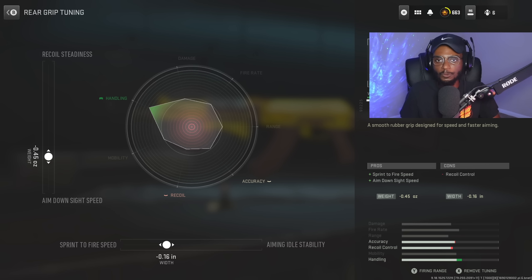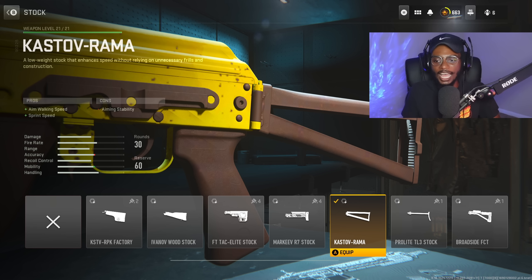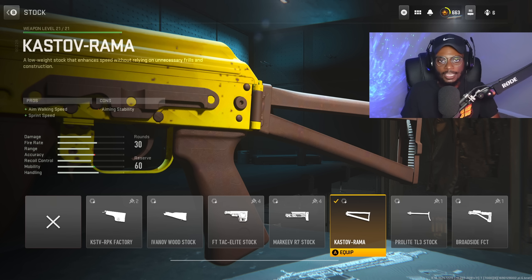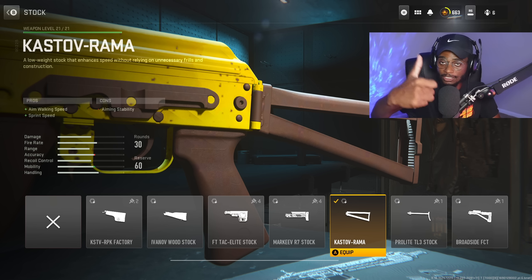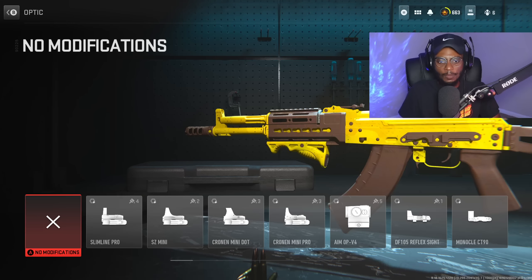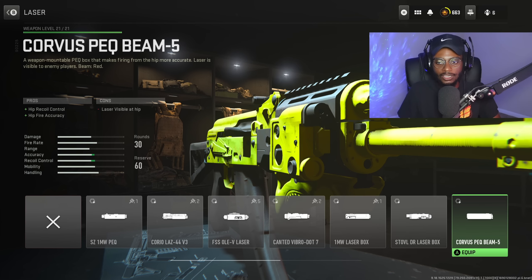For the tuning, we are gonna be increasing that sprint-to-fire speed at negative 0.16 and aim-down-sight speed at negative 0.45. Now for the stock, the Kastov Rama is gonna be the best option. This is simply gonna be the best, bumping up aim walking speed and sprint speed, and we're not gonna have any recoil-controlling cons — definitely a massive W. For the tuning, we are gonna be increasing aim walking speed at negative 2.09 and aim-down-sight speed at negative 1.55. Now we are skipping over the optic again because, like the TAC-56, the Kastov 7.62 has phenomenal iron sights, and we're skipping over the laser as well because these are not necessary.